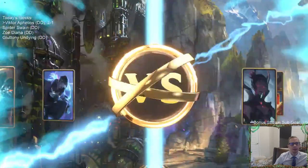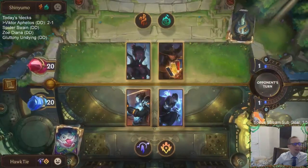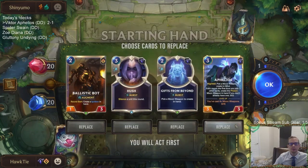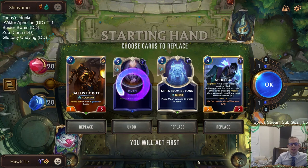There we go, there's Gohard. Yeah, I don't know if Gohard's a Tier 1 deck anymore, but it's still playable - definitely still playable. Don't need Hush. If I go Bot on two, then Ignition Aphelios on three - basically, do I want to keep this Gifts from Beyond? It'll be a little while before I use it, but it will help level up Aphelios faster.